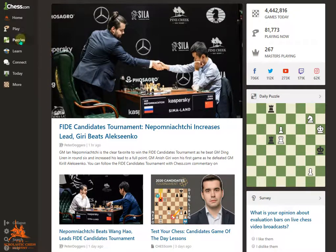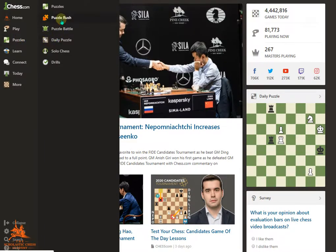So right here, you go to the left-hand menu, you hover your mouse over Puzzles, and then you select Puzzle Rush.